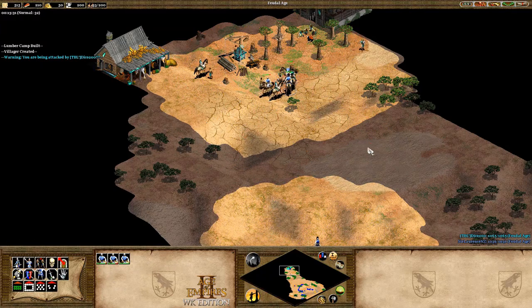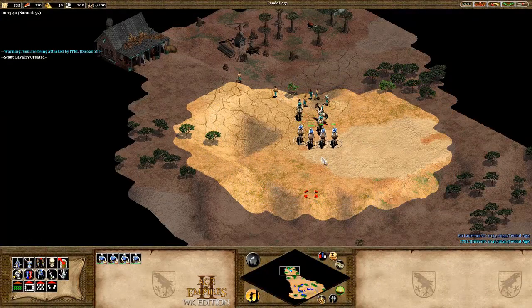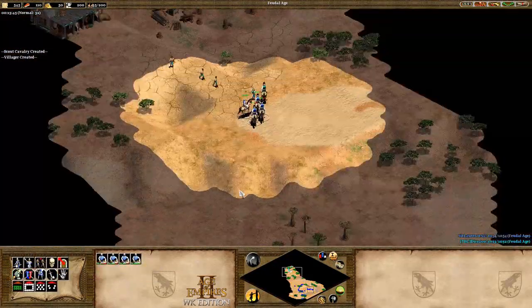Additionally, most of the golds on Serengeti are extra golds, which are 30 or more tiles away from the town centre, meaning that your opponent won't be running out any time soon.